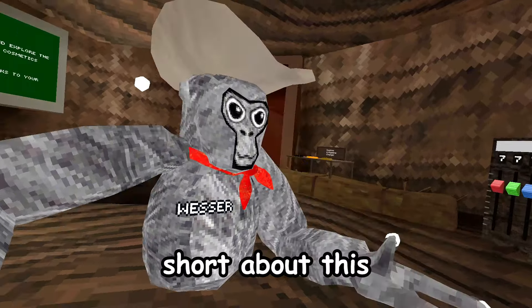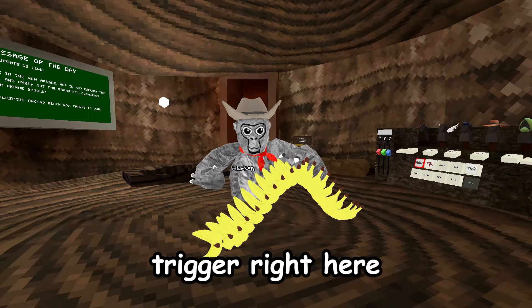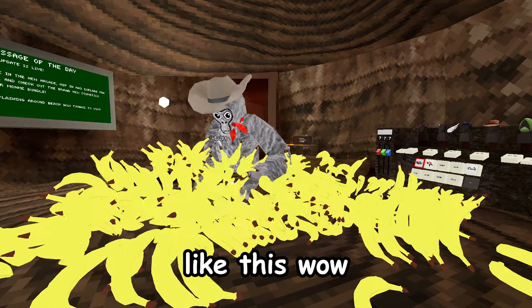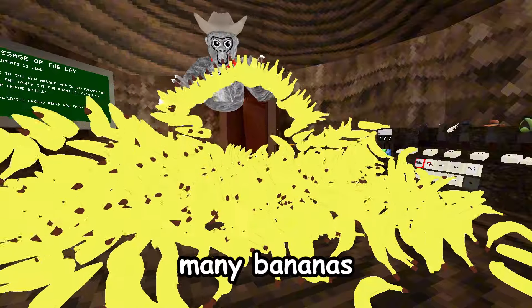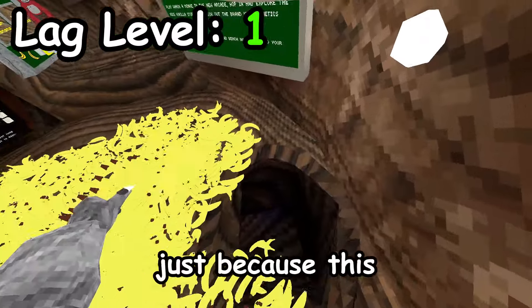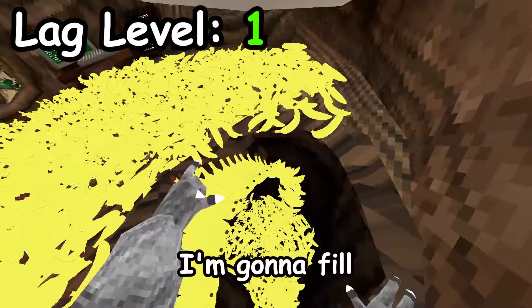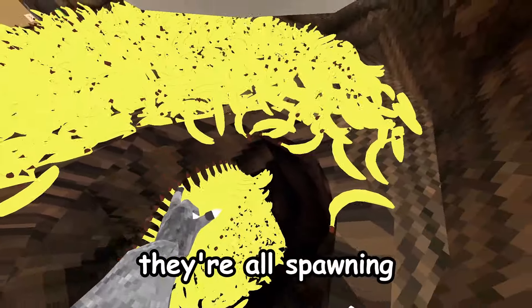Alright, so since I've been a short about this, I know how to do this. All I need to do is click this trigger right here, and it spawns a ton of these. Like this — wow. I'm gonna fill up the stump with this, there are so many bananas. This is insane. Wow. I'm gonna put some in the cave's entrance just because. This is my banana pit. I'm gonna fill up the banana pit with bananas. Oh my goodness. Look at that, they're all spawning in there.